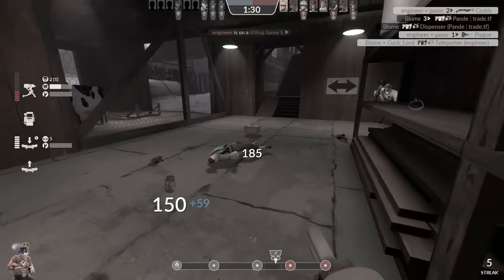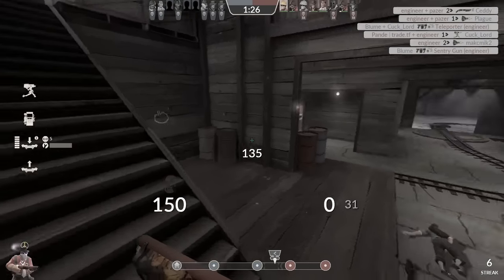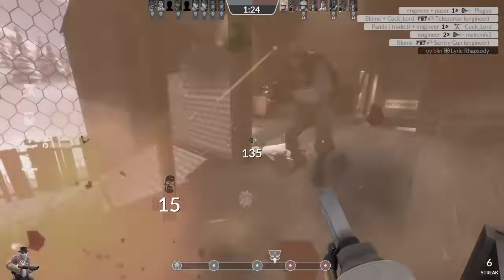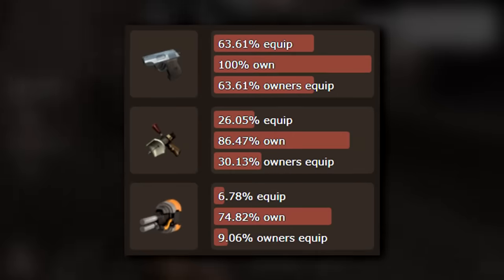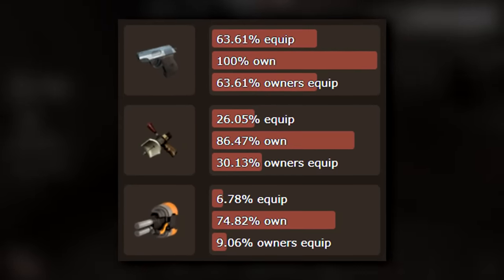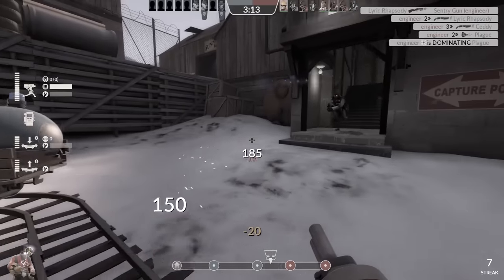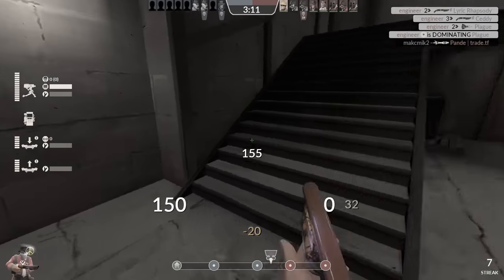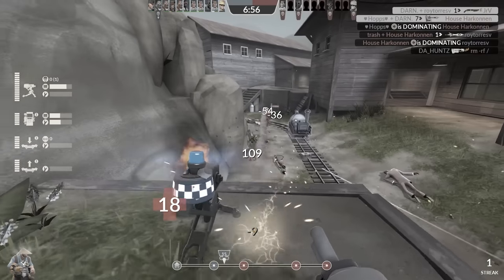But there's always been this weird stigma surrounding the Short Circuit, and depending on who you talk to, you can get pretty much every opinion about this thing, ranging from considering it overpowered to being completely useless, which results in the Short Circuit being the least used Engineer secondary in the game. I personally fell into a middle ground — whether it just didn't do enough compared to the pistol or the Wrangler, or if it was just more of a giant middle finger to soldiers and demomen than anything.